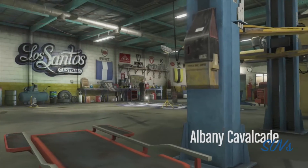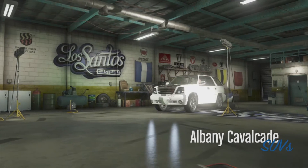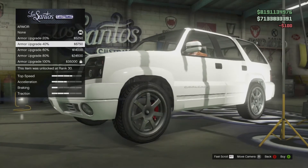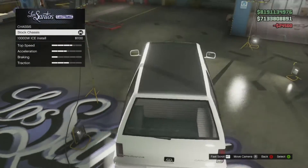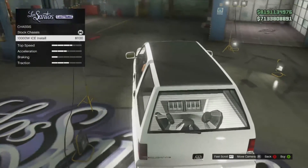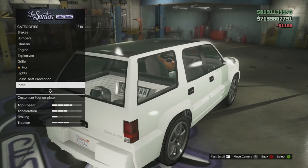Alright guys, once you get it in here you're going to want to repair it if you had any damage done to it. Then I'm going to go through and show you all you can put on it. With armor you can put a lot of stuff, but this is the basic way — go down here and there it is. I think it's eleven hundred, not that expensive — just do two or three missions and you should get it.